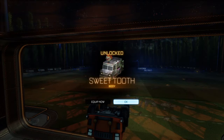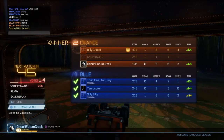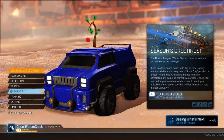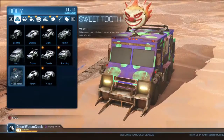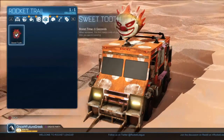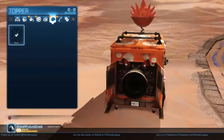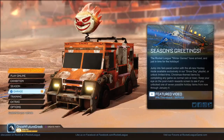Alright, so we've got Sweet Tooth. There you go. Let's go take a peek and see what we can do with it. Let's take a quick peek - jump back to the garage, see if it's anything like the DeLorean or if you can edit the thing. That's not bad. It's like the DeLorean - nothing else you can really do with it.